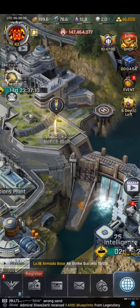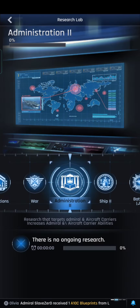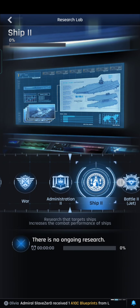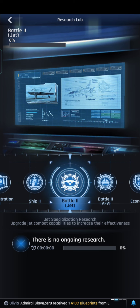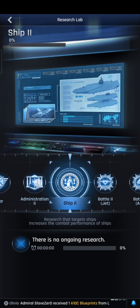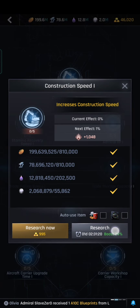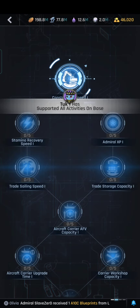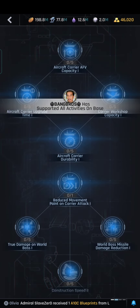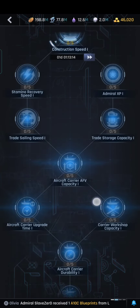Also in the research lab, there are new brackets for level 2 administration, battle jet, and AFB munitions. What I like is the construction speed upgrade — the requirement for that is a level 30 research lab.